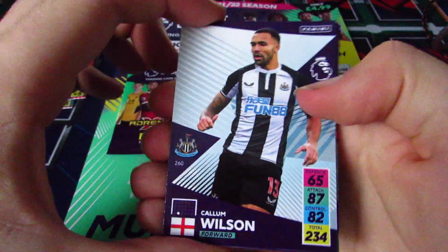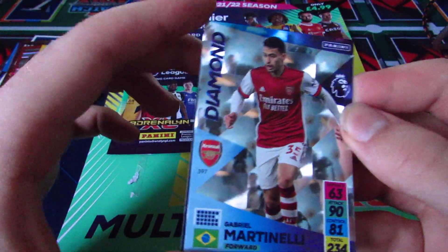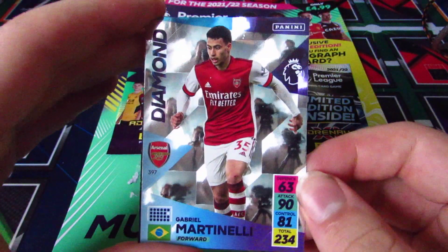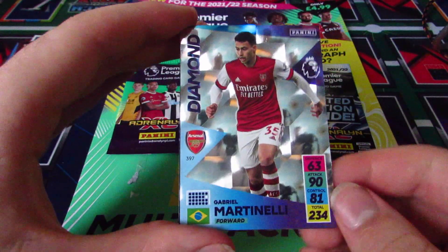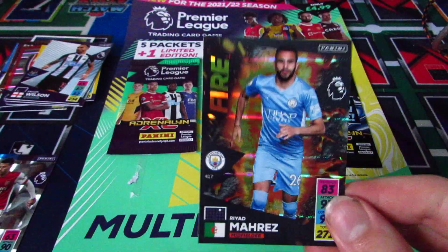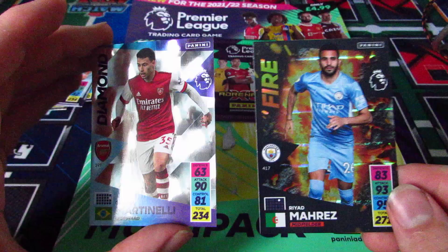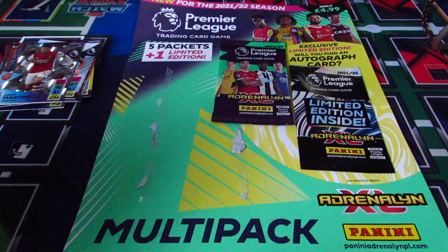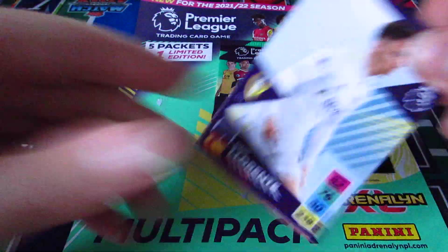Pack three — give us a golden baller or at least a signed limited edition. Callum Wilson, Fabinho, Paul Dummett, Ishmael Asar. And there he is — Diamond Gabriel Martinelli! What a card, you can see the camera in the shine of it. And another great card — my first Fire card, Riyad Mahrez! Honestly a great pack for inserts, probably the two best-looking inserts that aren't golden ballers.